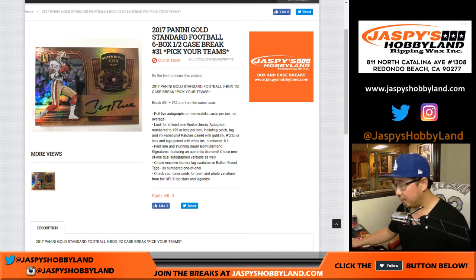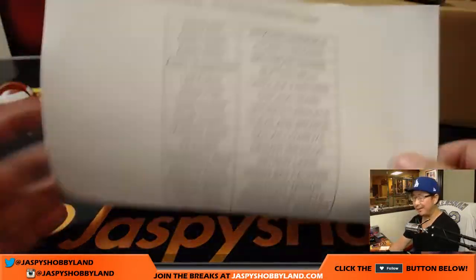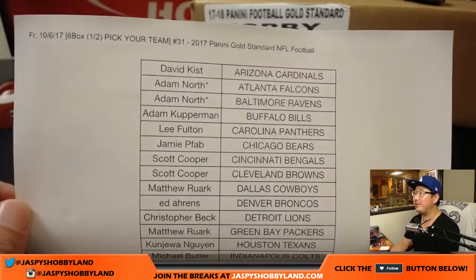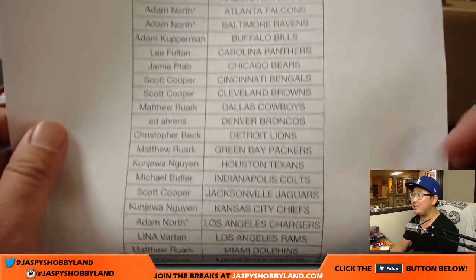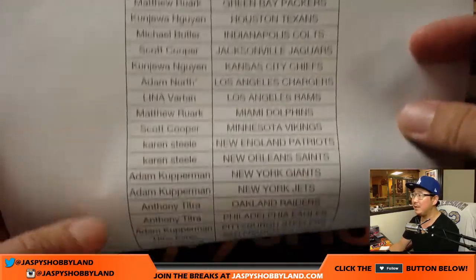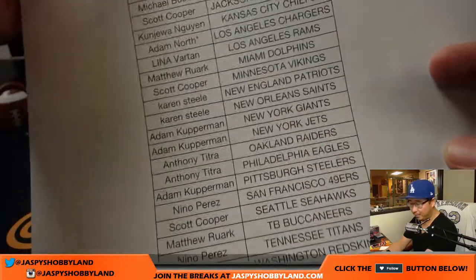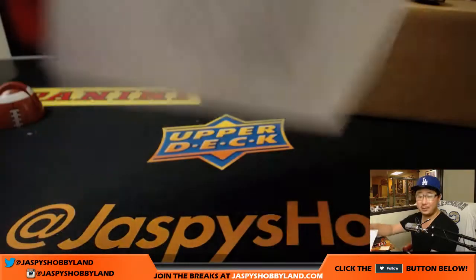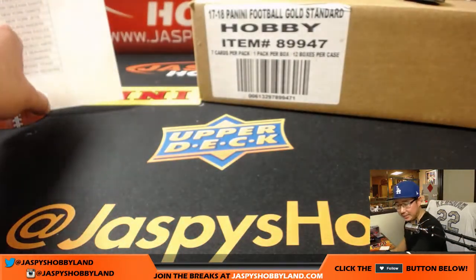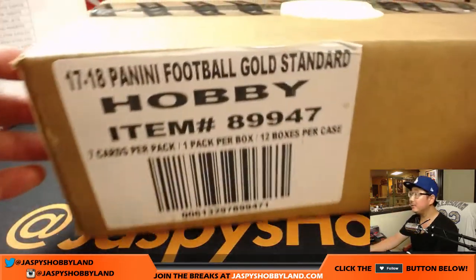Everyone, Joe for jazbeeshobbyland.com on a Friday. Happy Friday everybody, thank you for making us part of your Friday evening and weekend. I appreciate that — I know you guys have a lot of other things you can do but you're spending it with me and I appreciate that. It's fun. So here's break 31, this is our last two half-case breaks of Gold Standard Football. Adam North with that quadruple last spot mojo because he bought all four teams at once, so there you go — that's why he has little stars next to his name. This is it, this is all we have — last case.